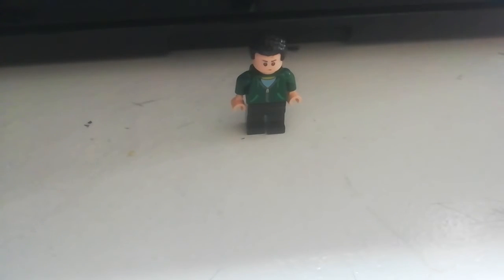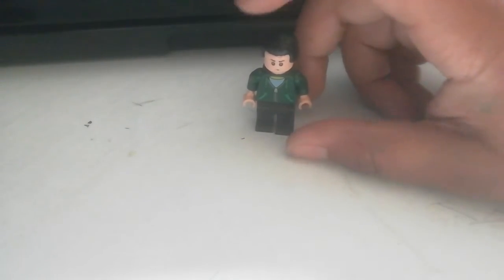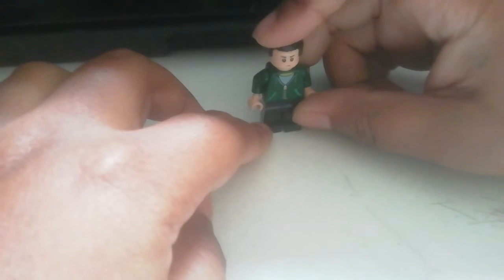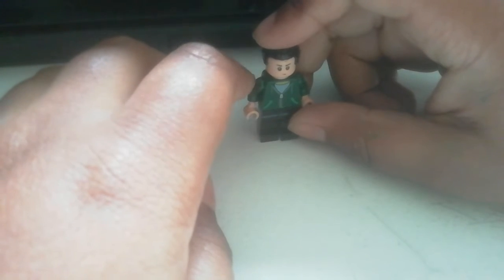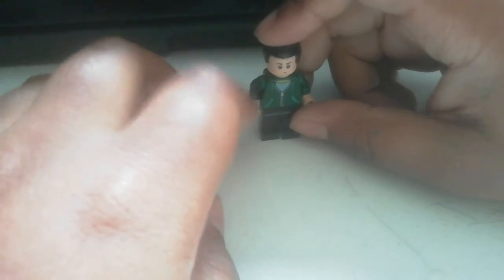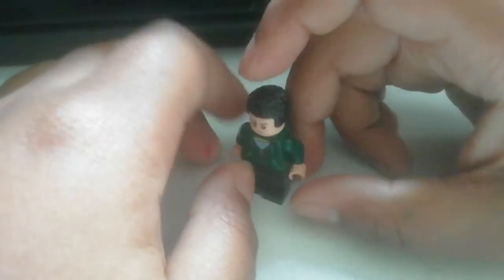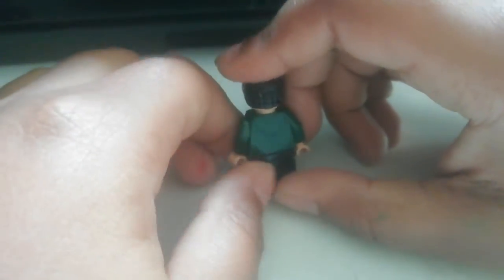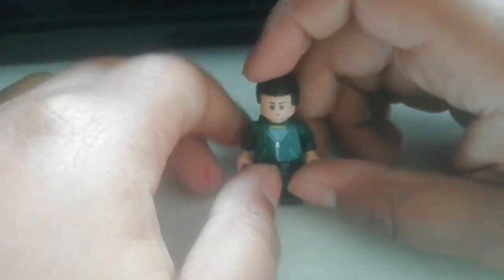Alright, let's get into it. You're going to need some black legs, Lloyd's body — that's from the Ninjago Lagan and Jagger blind bag — with some white hands. I did get a hoodie piece but I took it off because I'm using it for another figure.